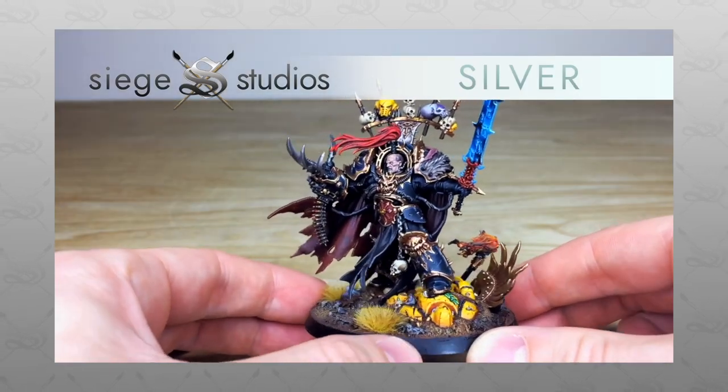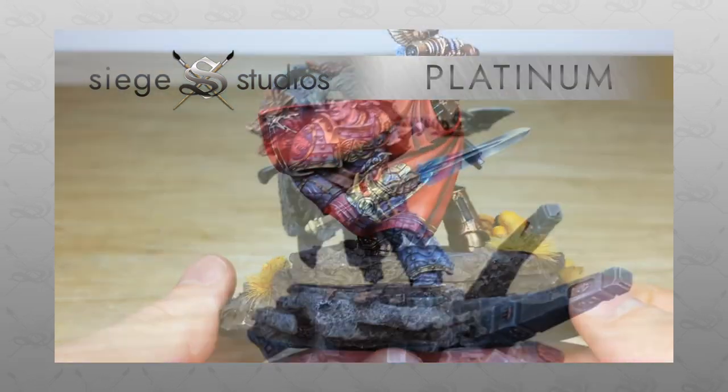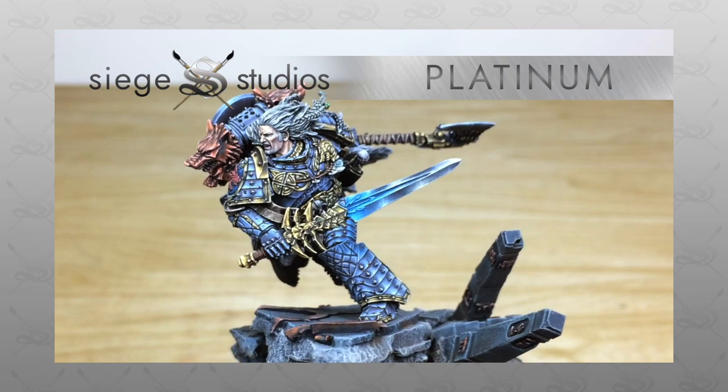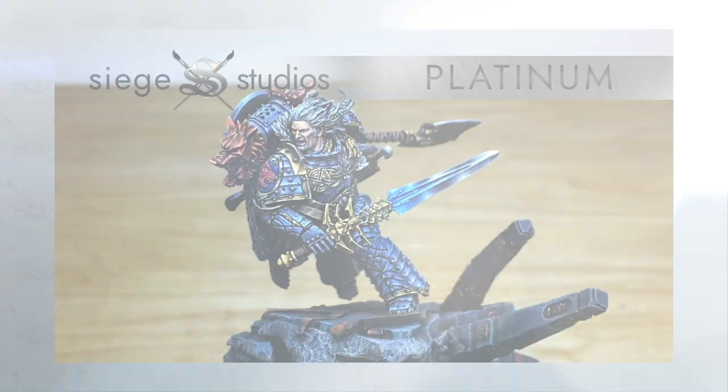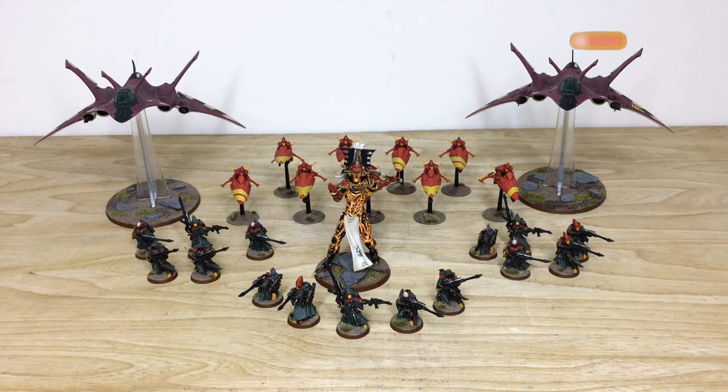If you're interested in commissioning with us, simply head to our website linked in the description where it says 'Get a Quote.' Click that link, it takes you directly to our contact form. Complete it by selecting the relevant drop-down options, and in the message section include a list of models in our model list format. Click send and we'll get back to you with a quote. We're back in a second to look at these awesome Craftworld Eldar in more detail.